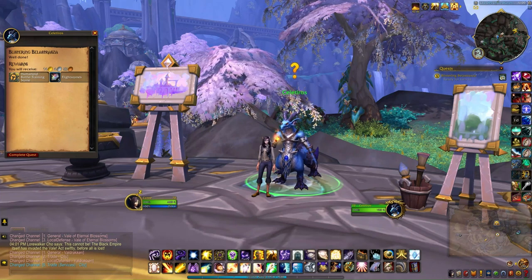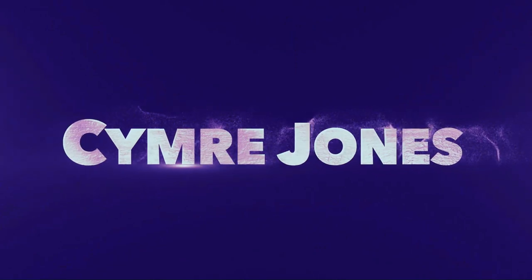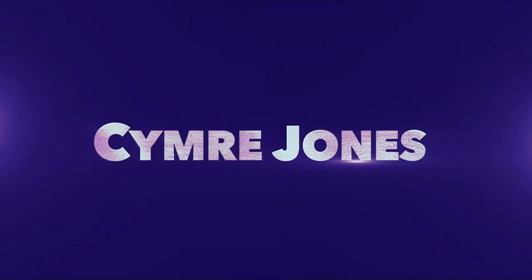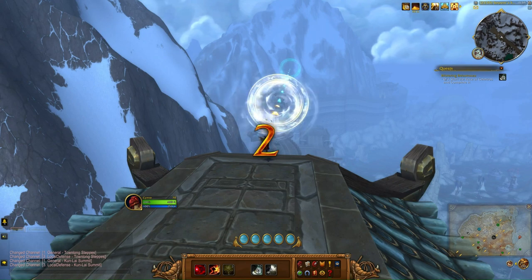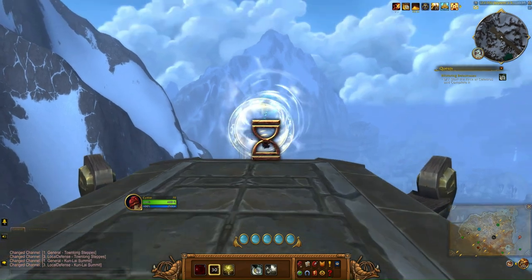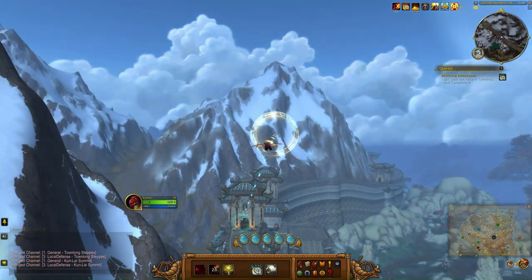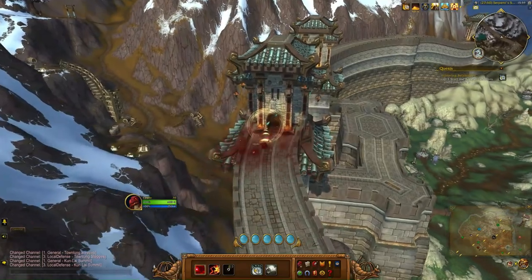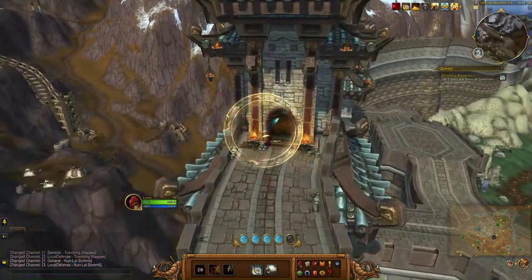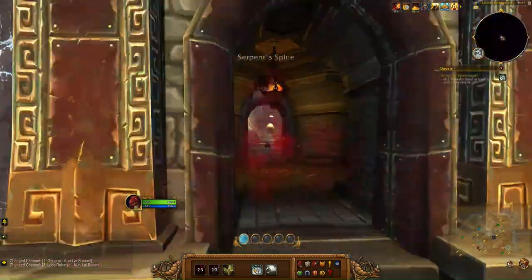Hey guys, this will be a short video on how to complete the Blistering Bellastrasza quest. As soon as you can, you're going to hit button two. Then wait until you're on your way down before hitting three, followed by one. Watch for button two to come back up — now.